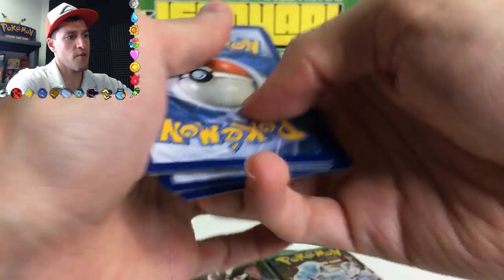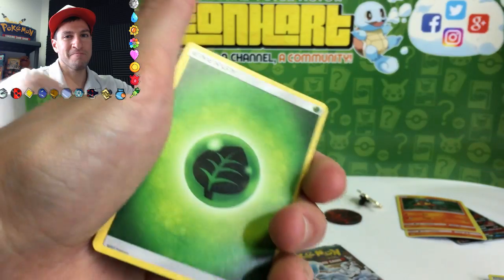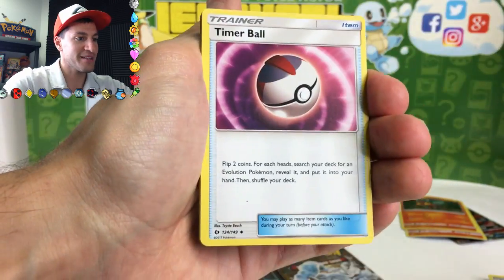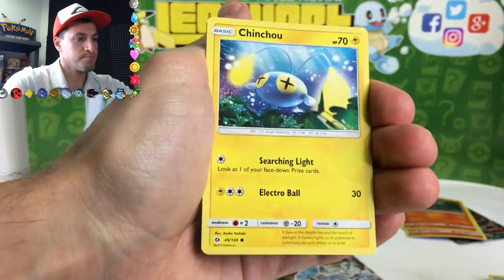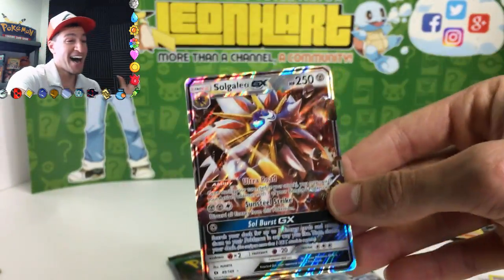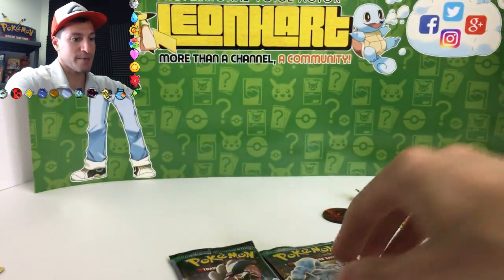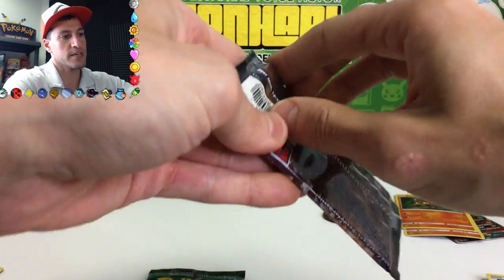That Mega Mewtwo is legit — too legit to quit. I'll guess Green energy for the next pack — yeah, we got it! Ultra Ball, Timer Ball, Eevee, Jigglypuff, Poliwag, Fetus, Clinchou, Foongus, and oh my gosh — a Solgaleo GX card! Wow, this box is hot. That was just a heat check right there. We've got two packs remaining in this box.